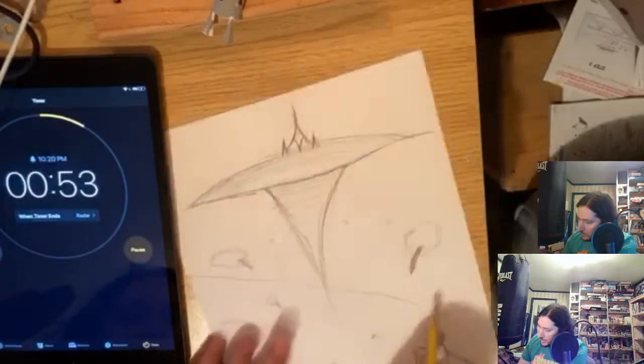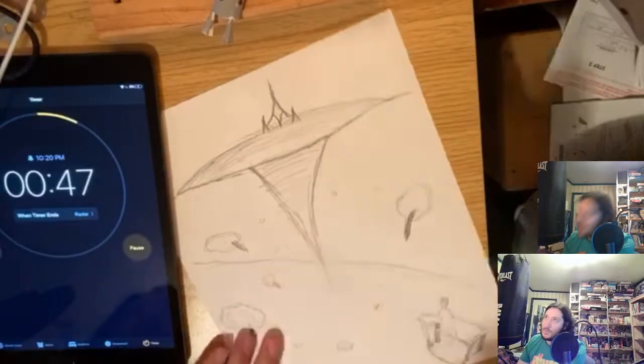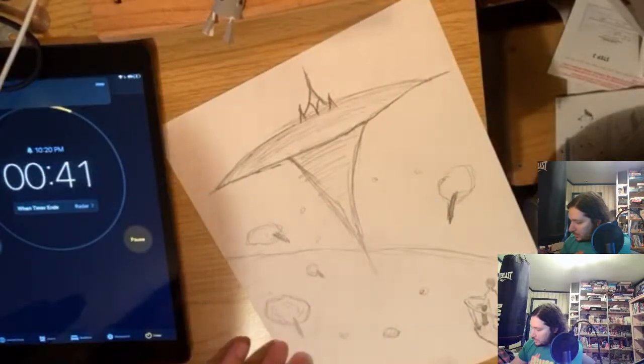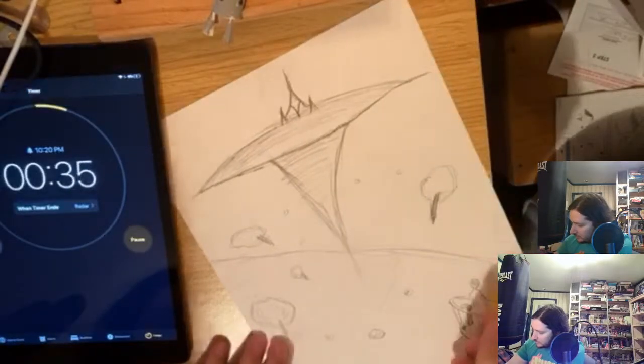We are in orbit over a planet over here. You can decide what planet that is — could be Earth. Well, I guess I'm going to have to decide when I play it, at least. Point being, it is a planet that we are over. There's, like, continents — or whatever — going on down here.